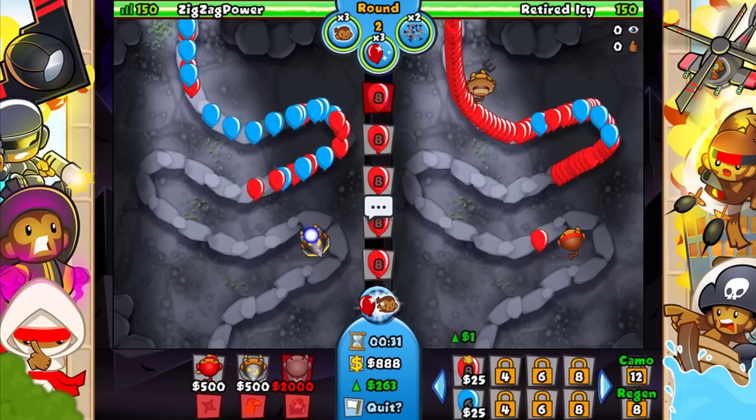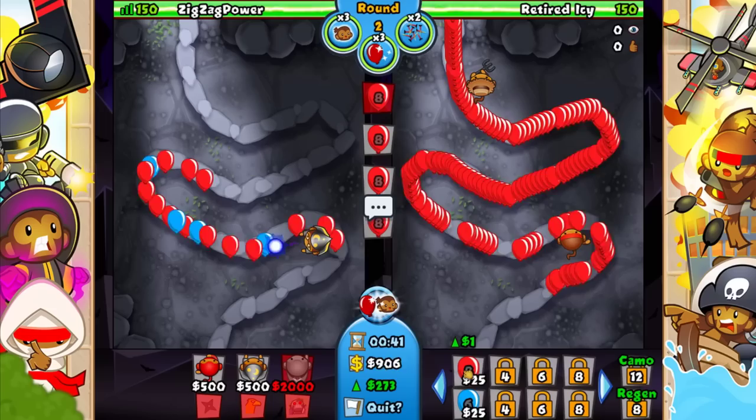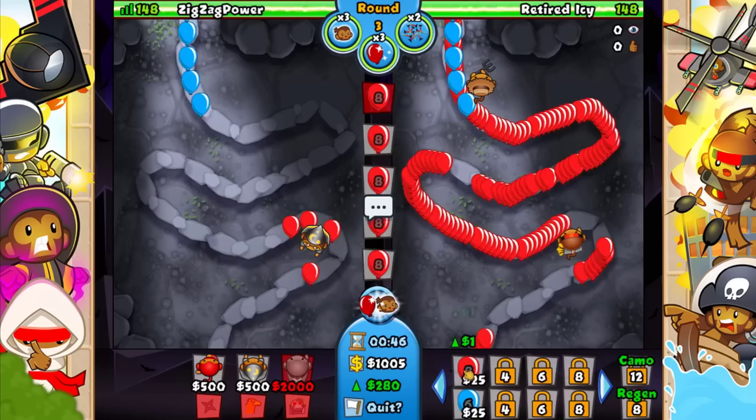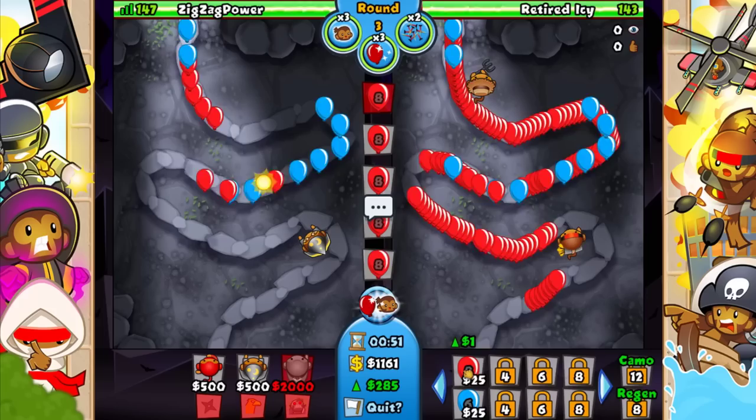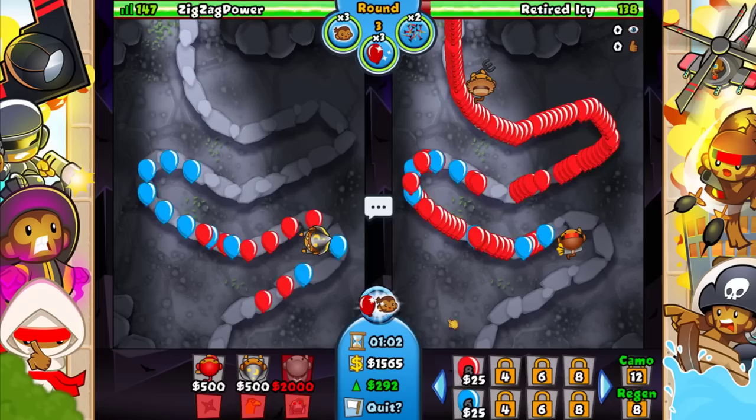We want to go for a lightning when he forces it, probably not until around round 4. Let's just make sure we're defending. I stupidly let three lives by with my wizard on strong — kind of a mistake but whatever, we should be good. I'm gonna put this on first now.